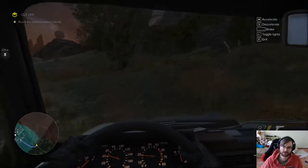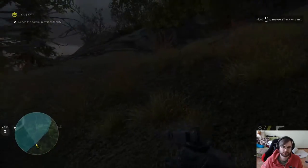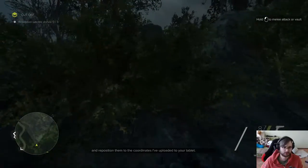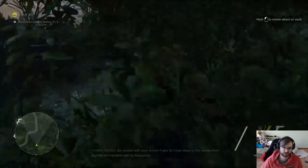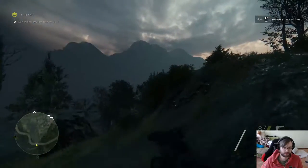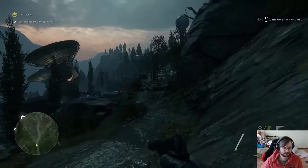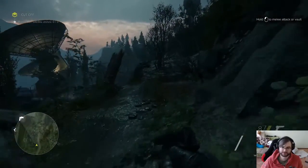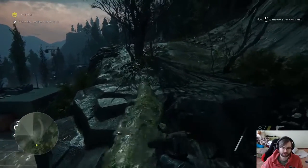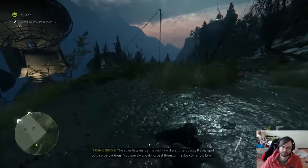Here's the facility. I'll drop the car here and walk — seems like a better approach, and it's night now. There are three satellite dishes by the looks of it, and we have to reposition all of them. Let's be careful not to fall. Now let's get down here.